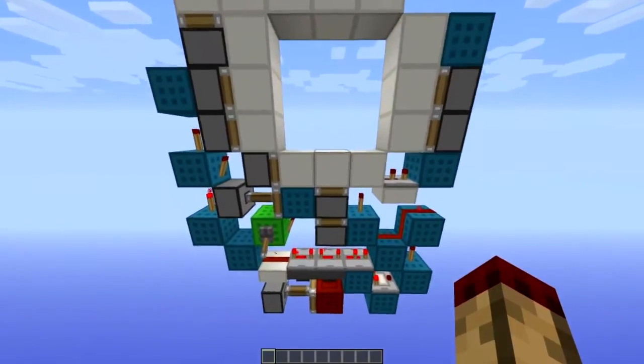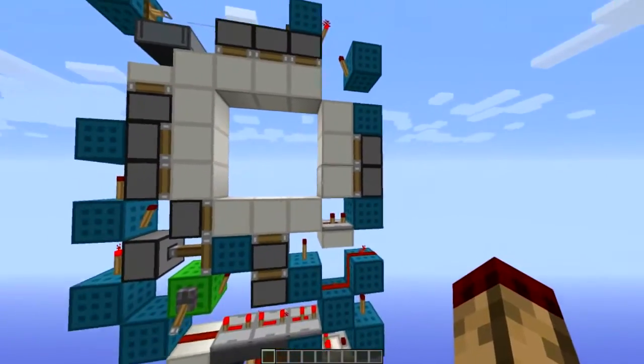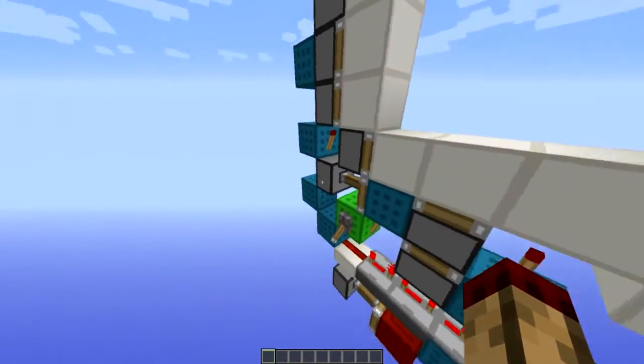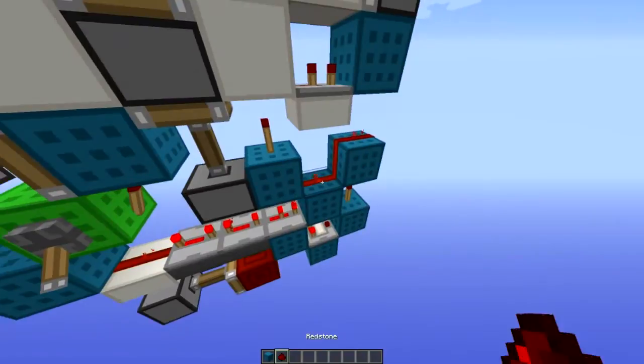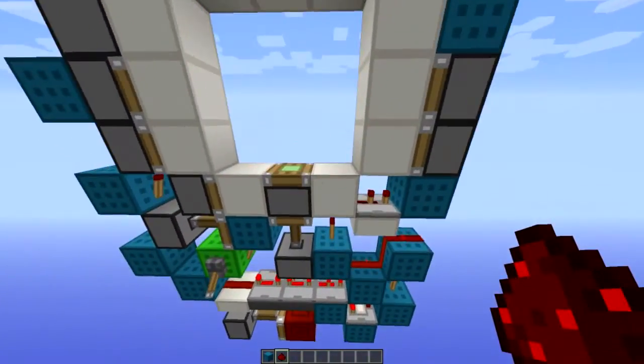Hello everybody, this is Lemon, and today this is a video dedicated to all the people that were having issues making my 3x3 door. The first issue I'm going to go straight into is when people were in the process of building it — this piston was like this, and I was telling them to break and replace the redstone, and they couldn't figure out why it wouldn't work.